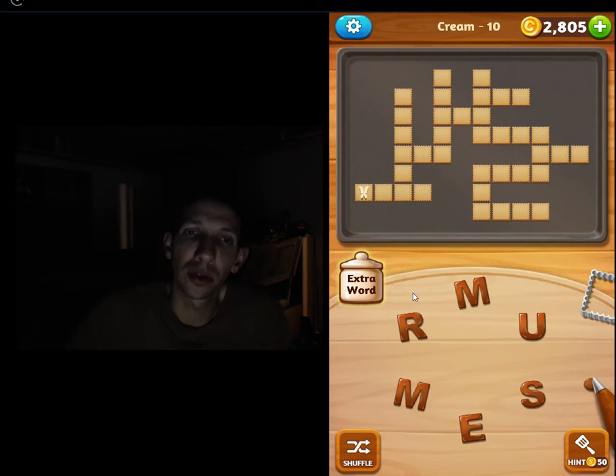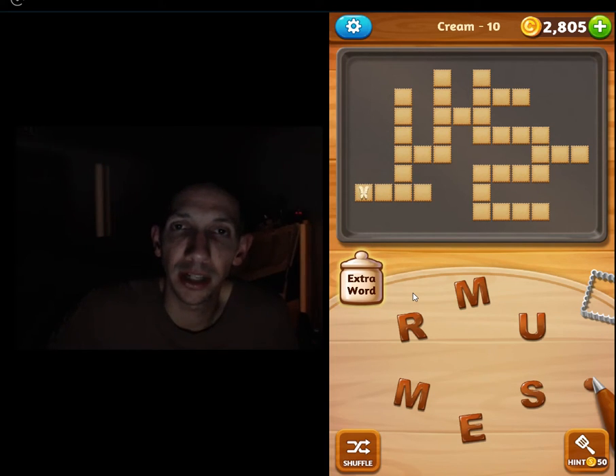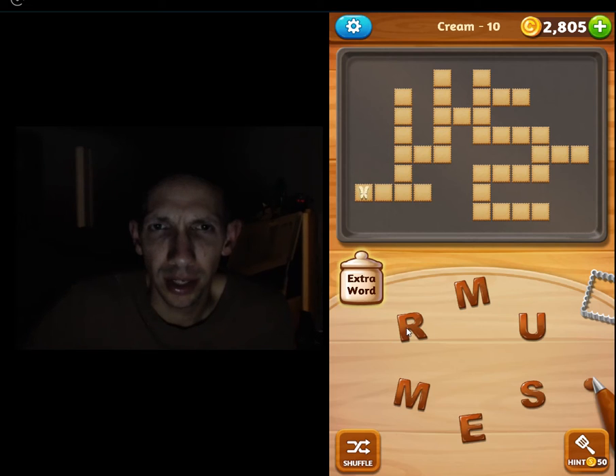Welcome back to the Word Cookies Cross Advanced Package, Cream Level 10. Let's try and chase the butterfly. This would probably be... summer, so that's an R, so it'd be sure.